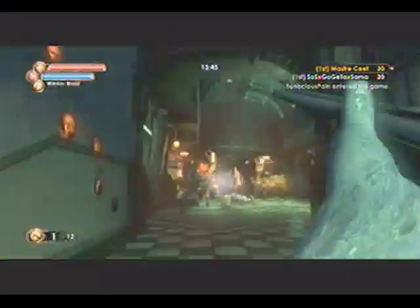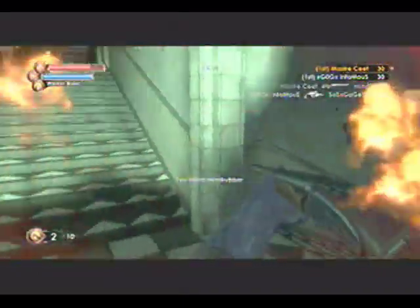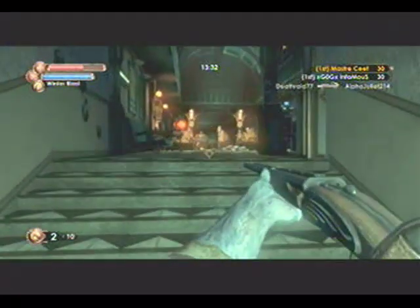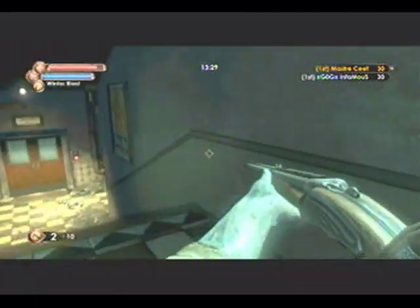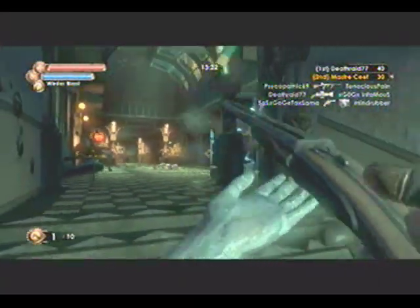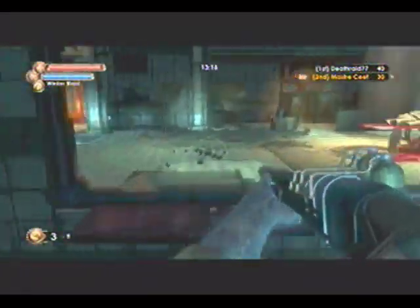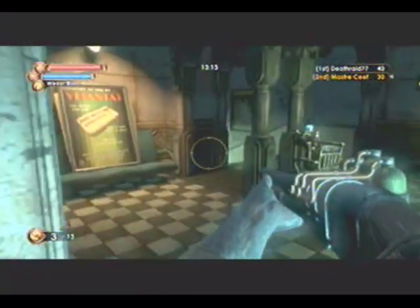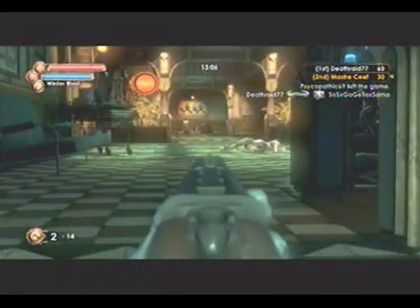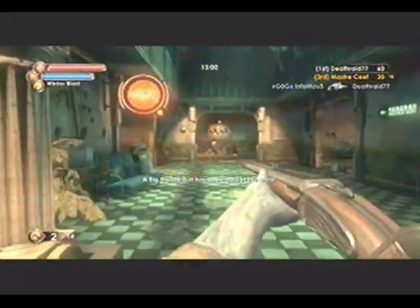I'm going to hang out here around my turret and get some kills. It's a good idea to camp the turret sometimes — a lot of people don't do it. If you stay around your turret, nobody can hack it. You can kill people who come by and use it to your advantage, because your turret isn't really going to get too many kills on its own.